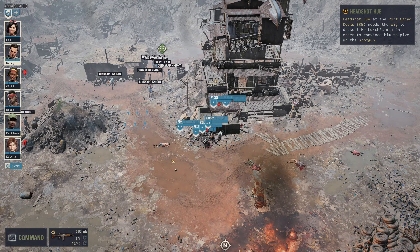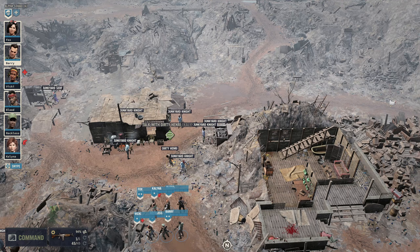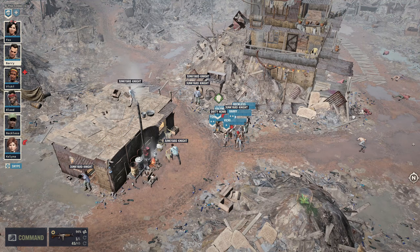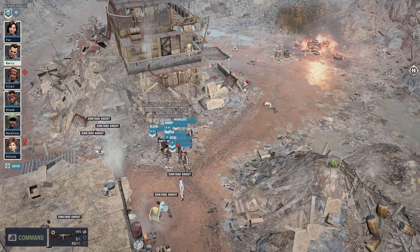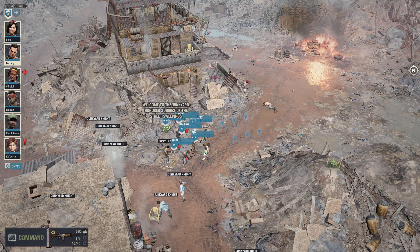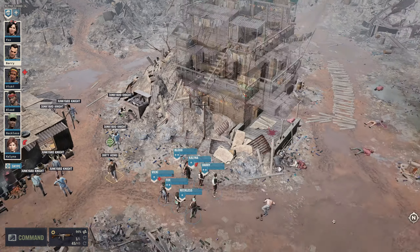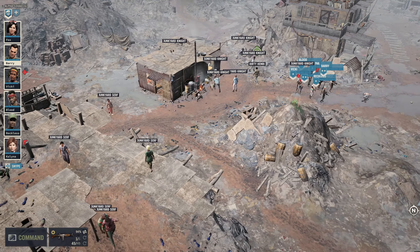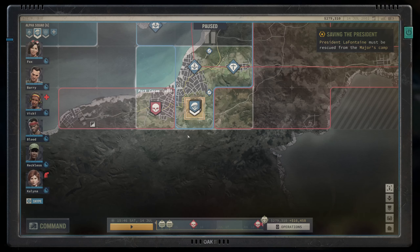We can head back and try to convince Headshot Hugh to give up that shotgun. Kalina says she prefers LARP but they didn't let her bring her costume to Grand Chien. The junkyard has a new ruler — it's not us, which is a bit of a shame, but we've managed to get a wig, which I guess is as important as anything.